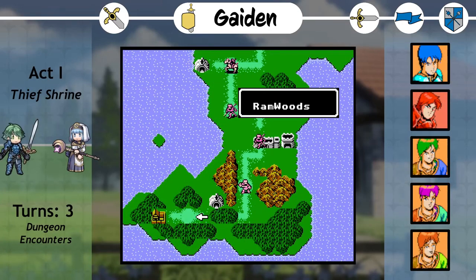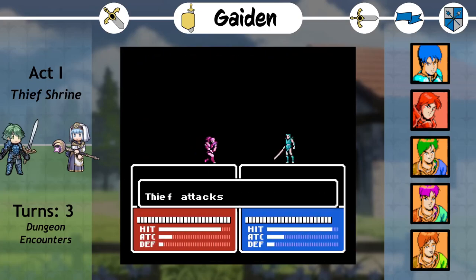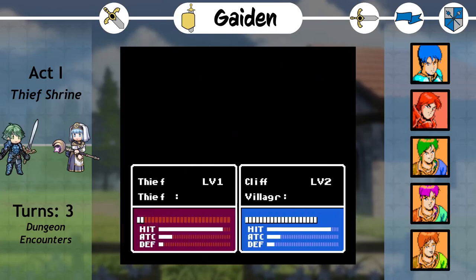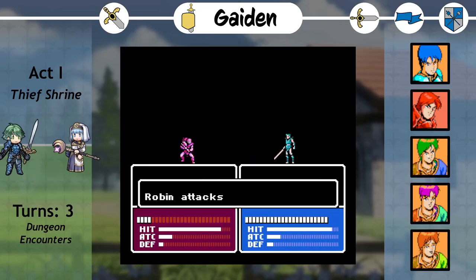Gaiden. As a side mission, Alm's group now heads to the Thief Shrine, where a Mila idol that will let our units promote awaits. To reach the idol, we first have to traverse a dungeon, which brings back the same overworld exploration demonstrated in Ram Village. This layout is very simple, leading us directly to an encounter of brigands. The fight is also simple, just having 5 weak brigands in an open room, but it serves as an opportunity to get Robin and Cliff to level 3. The standout element is that the enemies still have healing AI, but with no actual heal tile, they just sit in place.